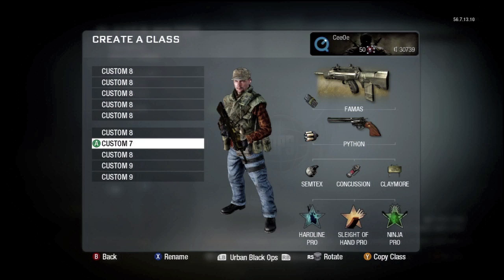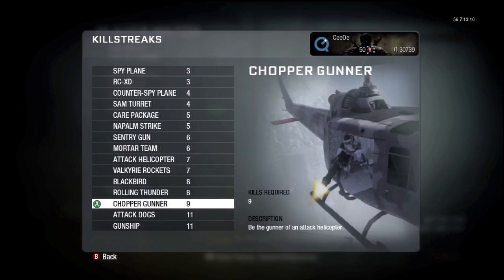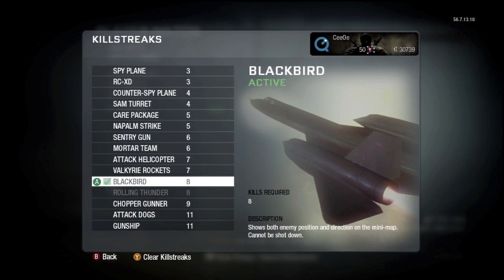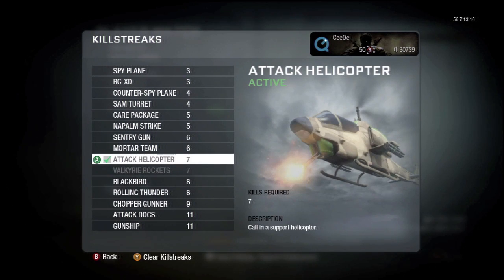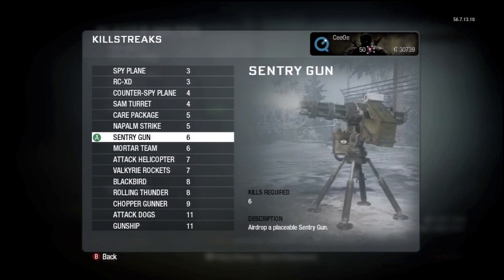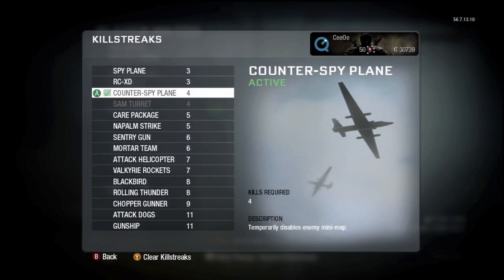For killstreaks, you should put either Spy Plane, Counter Spy Plane, Attack Chopper, Blackbird, Chopper Gunner, or Dogs. Gunships are really, really bad in Free For All because there are no fixed spawns, so spawns always change. Attack Dogs are a very underrated killstreak — 90% of the time I get dogs, they do about 10 kills or more. I always put Blackbird and Attack Dogs, and the third killstreak depends: sometimes Counter Spy Plane, sometimes Attack Chopper or Spy Plane. They're all good, so it's your personal choice.